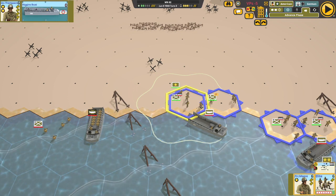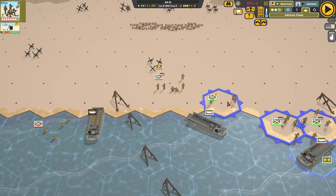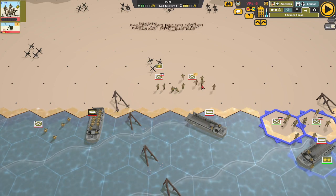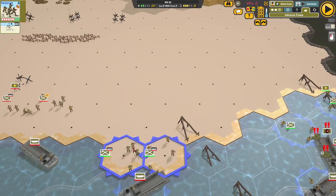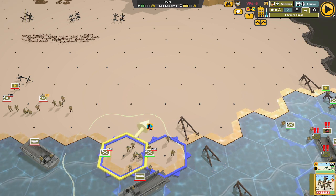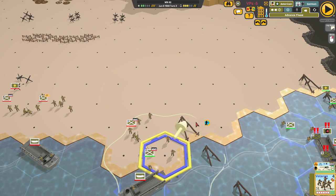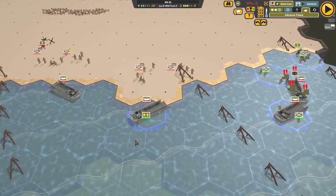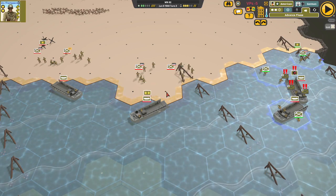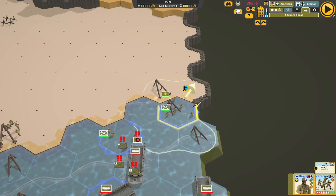The advance phase — I think these guys can advance actually. We're going to send you there. You've got to start keeping them separated. You're going to go here. Sometimes it's a little more tricky to keep them separated than others. Let's take you and you and go here.